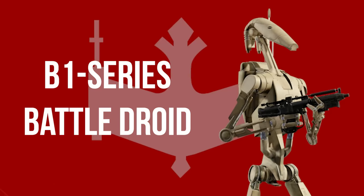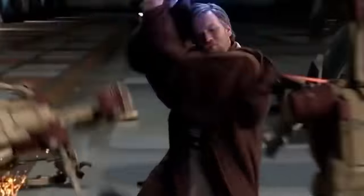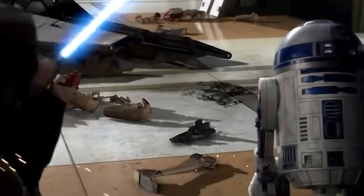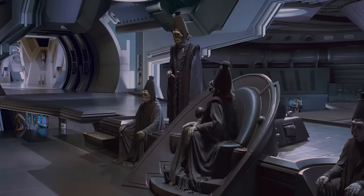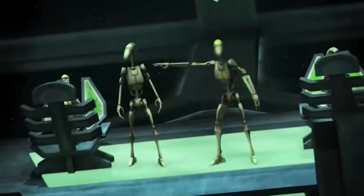We begin with the B-1 series battle droids. These were by far the most common unit. Even though they were extensively produced and deployed, the B-1 was flimsy and easy to destroy, and was only truly dangerous in substantial, overwhelming numbers. Early versions required a control ship to receive commands, and even later units had minimal independent thought. Throughout the droid's history, it was evident that the B-1 was dim-witted. Programming glitches were frequent as the droids developed personality quirks and were often known to make commentary on their surroundings.